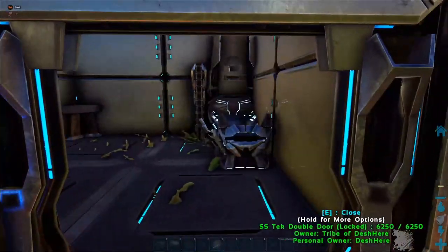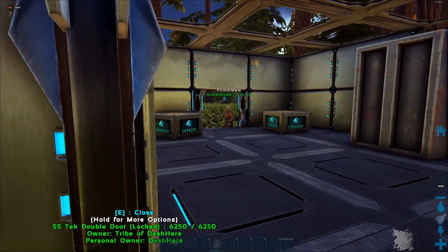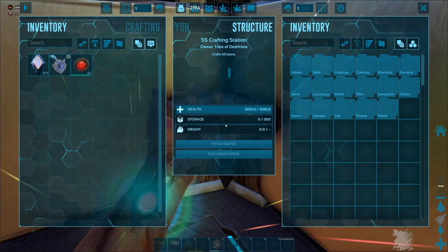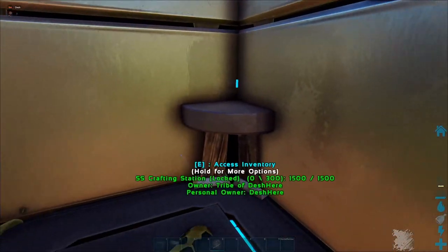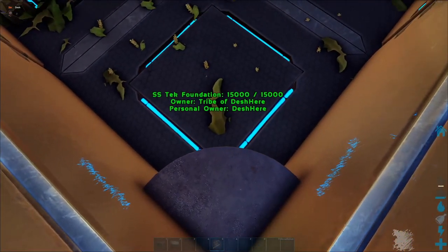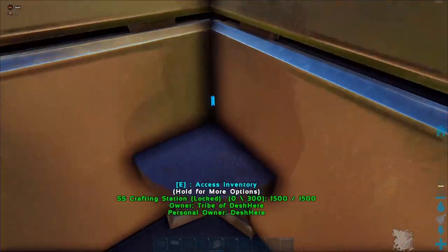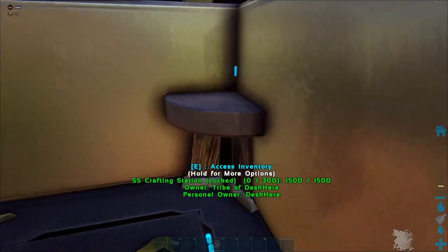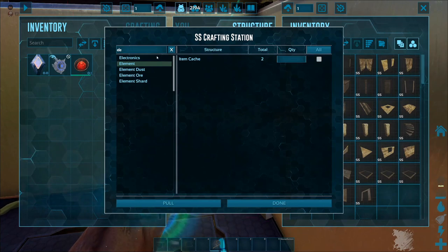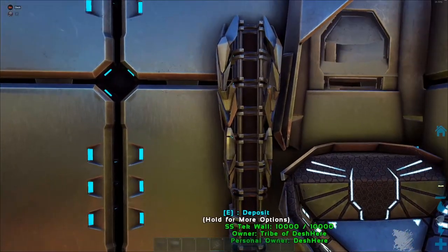Let's look at the super efficient way that my tribe tends to do it. You can put some tek leggings on or bring a dino to move a bunch of stuff into a container. The crafting station works really well if you place it on the very corner so it spits stuff out in one direction. You want the least chance of boxes of element going underneath or behind it and wasting. With SS or S+ you can just pull dust directly into dedicated storages.